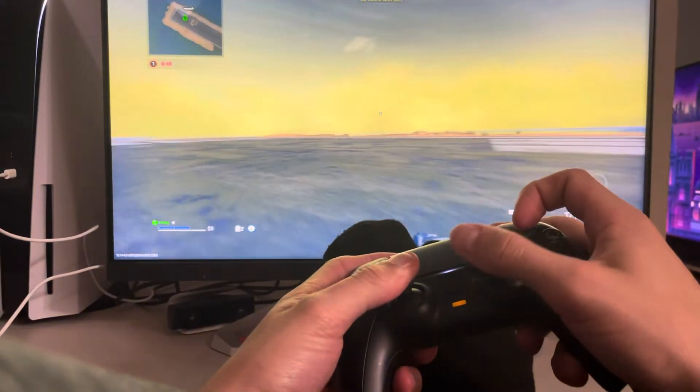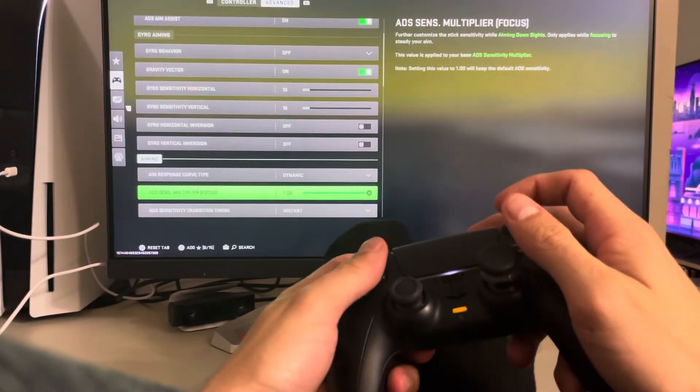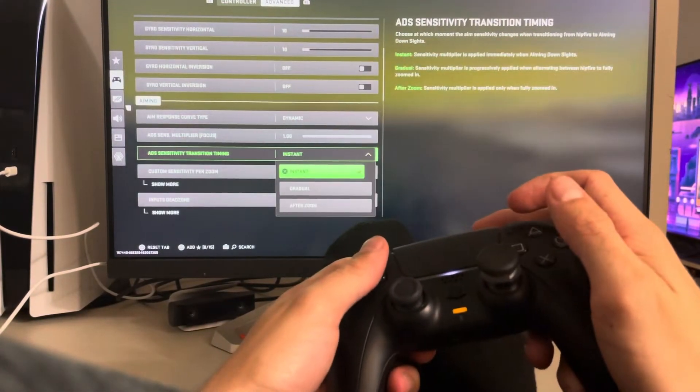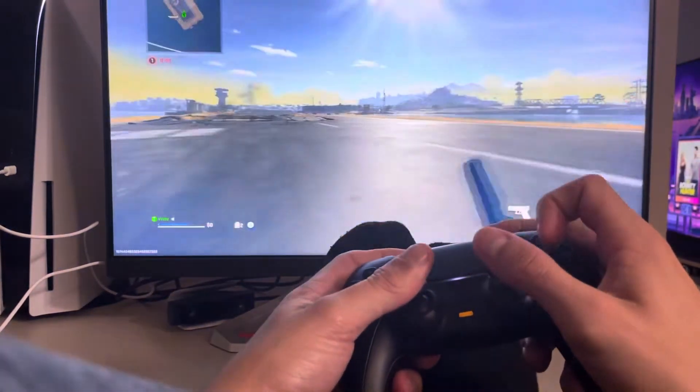What's up guys, in today's video I'm going to show you the best ADS sensitivity transition setting in Warzone 2. So we got the settings right here — go to Advanced and just have it on Instant. That is the best setting; it's like instant ADS and you don't have to be weird with the aiming.